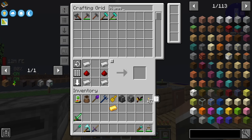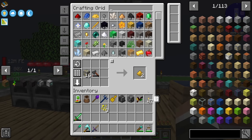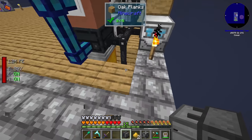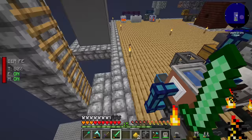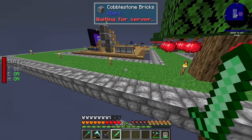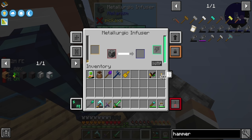Thankfully we have the ore crushing hammer, and we have gold ore pieces. We can craft those up and then craft them with the crushing hammer to get gold grit, which we can put into the metallurgic infuser. We place the gold grit on the left — that fills up 10 millibuckets — so we need 10 pieces of gold grit per machine frame. We put the steel casing in the middle, hammer down four more gold ore, and our first machine frame is done.